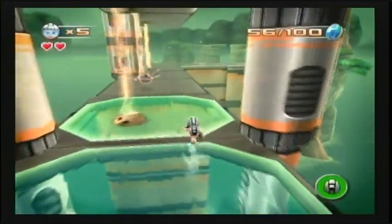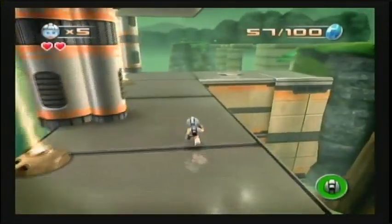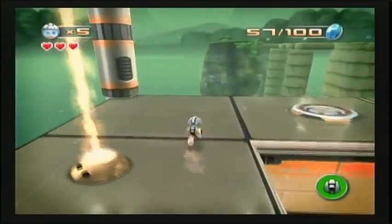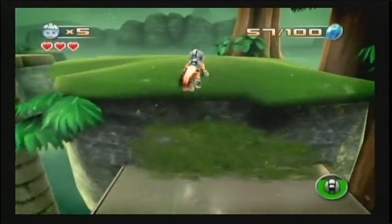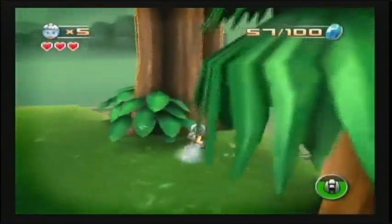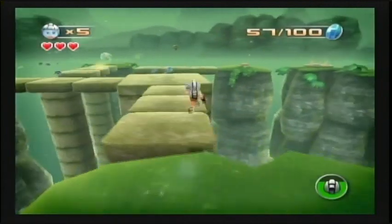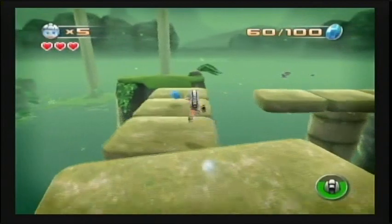Okay, there's an enemy here — I'm gonna try to attack him in the middle. There we go. That heart will help. Oh, I have a fueling station here, that's awesome. The music here is pretty nice too — it's suitable for a jungle level but it's also pretty ambient. That's always nice.